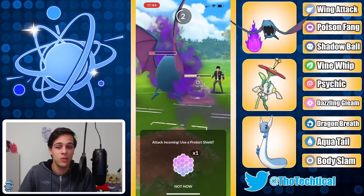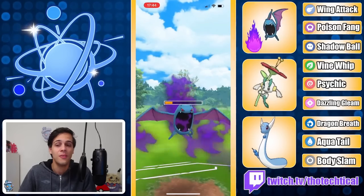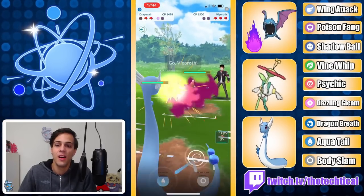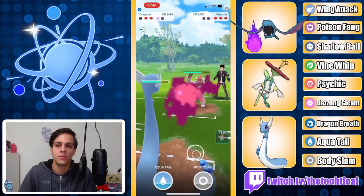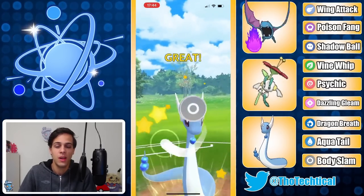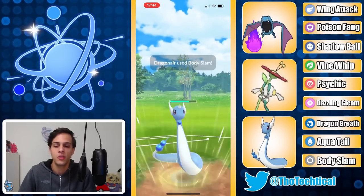Gonna shield up this move — oh, gonna let it go. I like that, keeping shields for the Dragonair since the Dusclops is debuffed right there. The Dragonair will do a lot of damage. Unfortunately the opponent switches out though, which is not ideal — but it's into a Vigoroth, so Dragonair is still fine here.